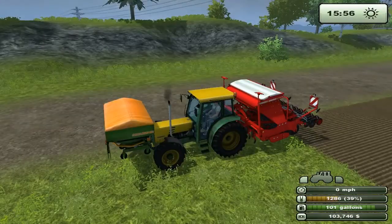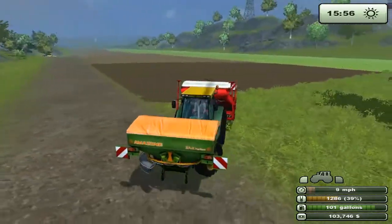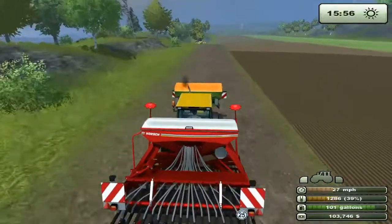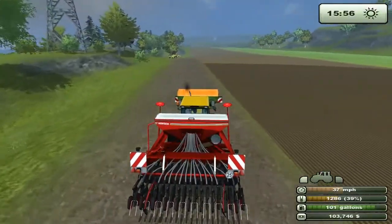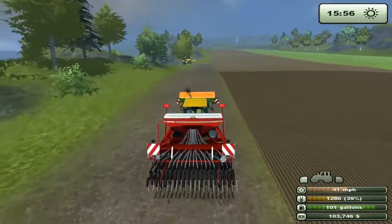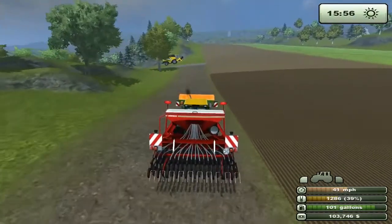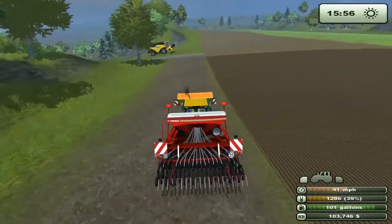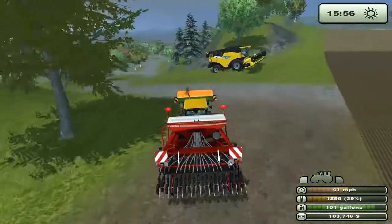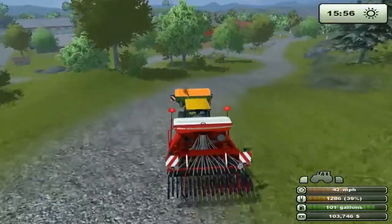Welcome back everybody. Buster's done seeding the big field up on the hill. What we're going to do is go down, sell this seeder, and buy the bigger one. I could either do that or buy that other piece of land I want, but we've got three pieces and I'd just as soon get them cultivated and seeded real quick — it'll make us more money by being able to do that.